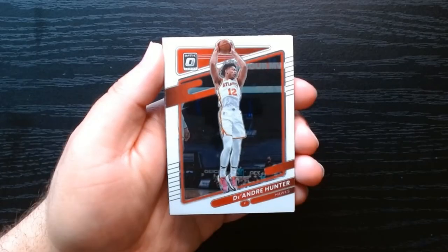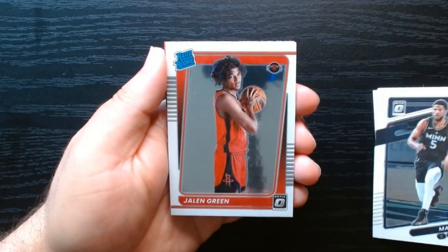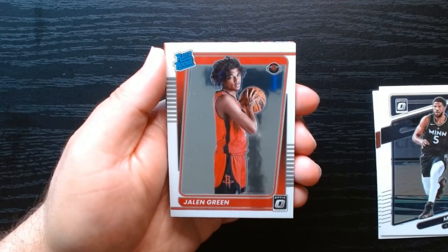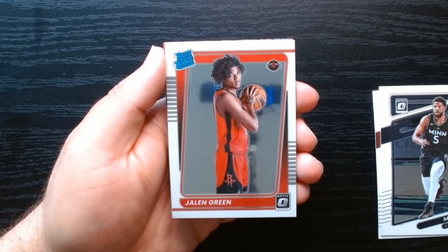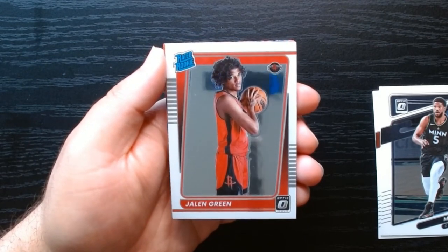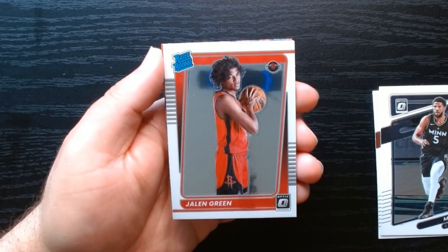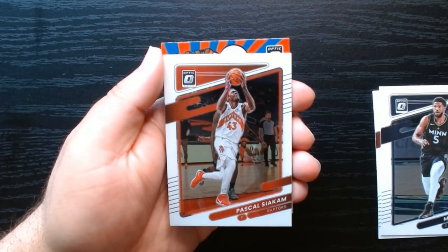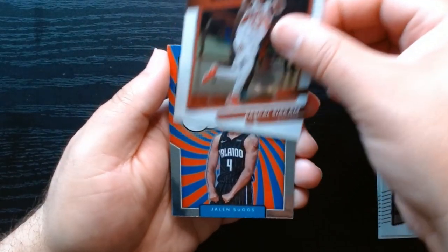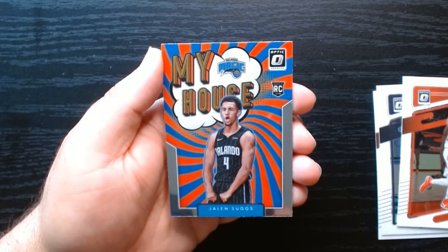Halfway through the blaster, let's go. Nothing crazy so far, so let's see if we can improve on this. There we go — we'll take a Jalen Green, who went kind of crazy in the second half of this year. Definitely one of the rated rookies you want — either him or Cade Cunningham, there are a couple of others who are decent, but Jalen Green I will take that. Pascal Siakam, and a My House card of Jalen Suggs — these always look nice, I like that design, pretty cool.